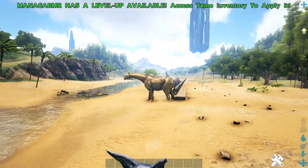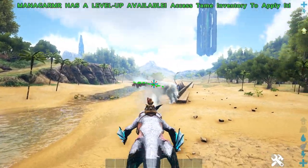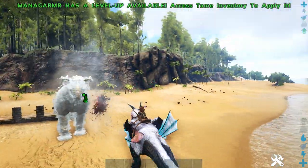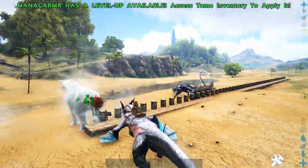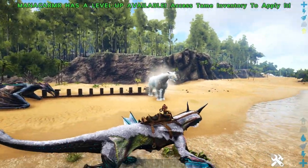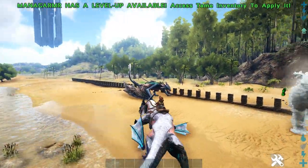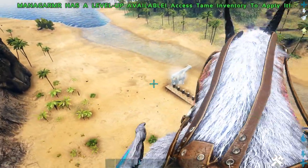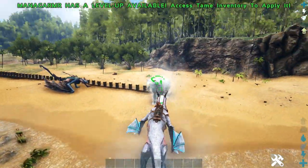Another thing is that the Managama has a crosshair, which is so useful because you can actually aim - the Lightning Ribbon doesn't have this. The crosshair is faded out when you're not shooting, and becomes more visible when you are. You could download something to add a crosshair for the Lightning Ribbon, but if you can't be bothered, the Managama comes with one built in.